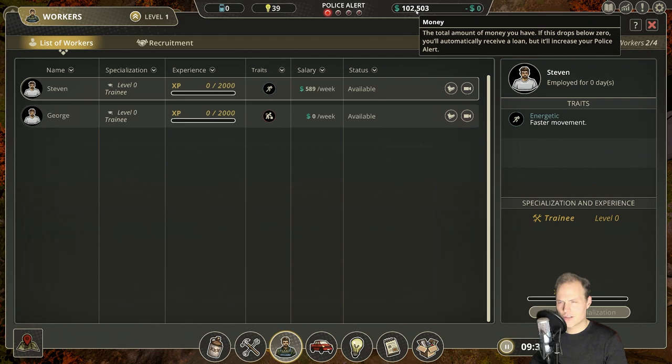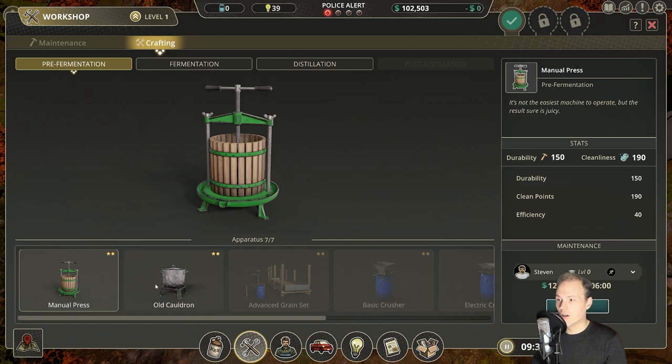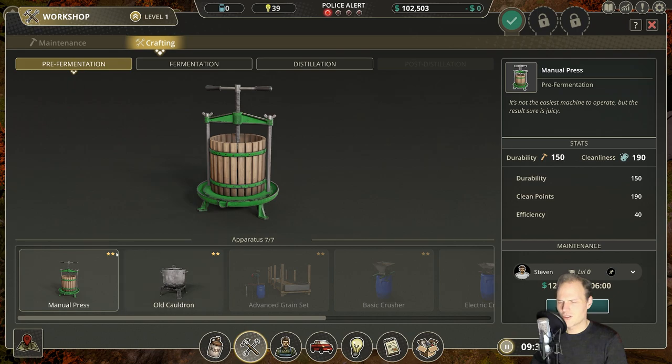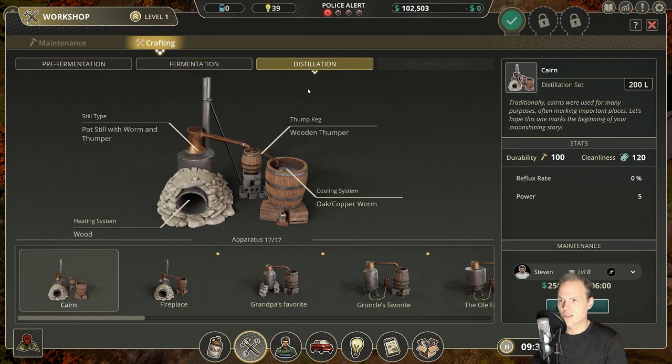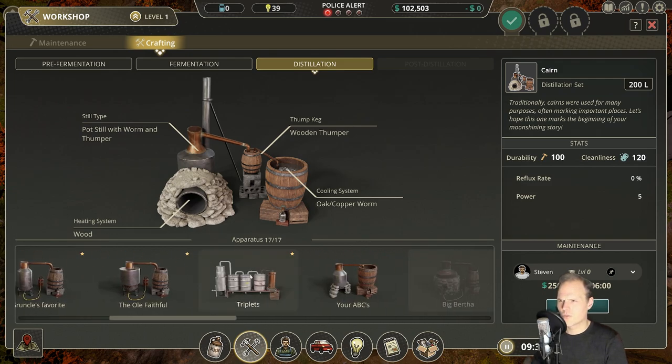We're still at 102k — somehow money materialized and our car was repaired. Now let's see with our new stuff: the manual press is unlocked! We'll need both the manual press and the old cauldron. The manual press is 1,250 — not too bad, though today's metal prices explain it. Over in the distillate section, there are some new options — they all have just one star though.